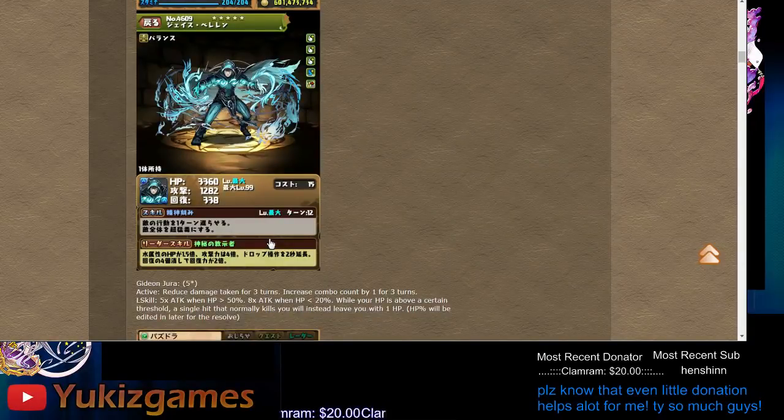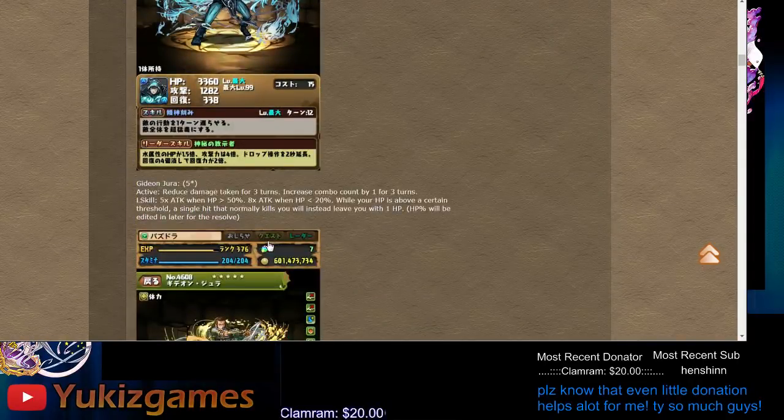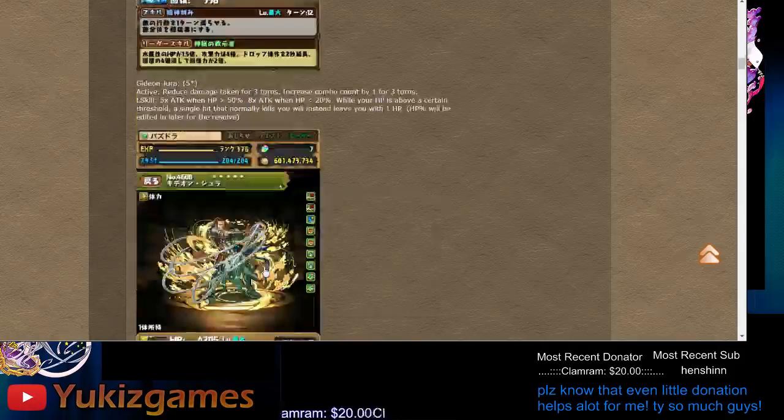I would keep one or two just so you have them. Leader skill is 1.5x stats on HP, attack 4x, 2-second extend, recovery when you match 4 — not too good. So basically keep a few for poison purposes.